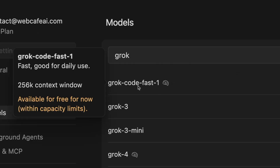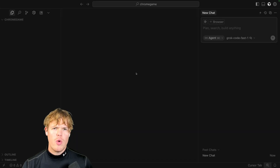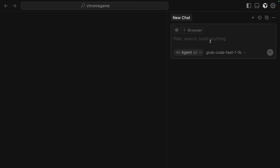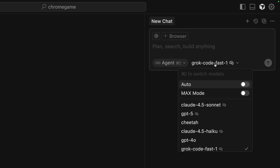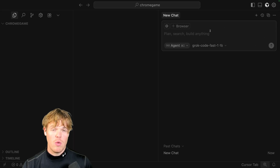It's this one right here — Grok CodeFast 1. Enable it. Now with that enabled, let's open up a new project. We're in our new project. I'm gonna come up here to Agent mode and select Grok CodeFast 1. It's enabled, and as I said earlier in the video, it excels in this kind of workflow.